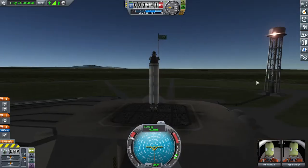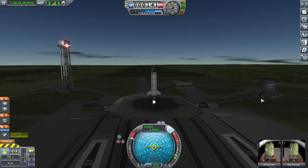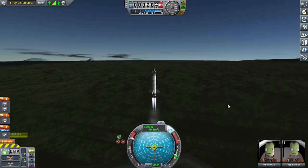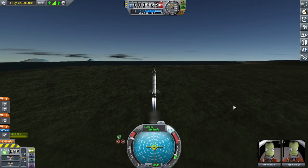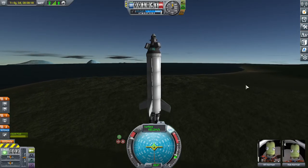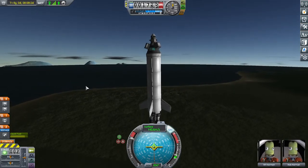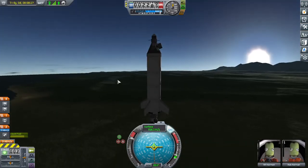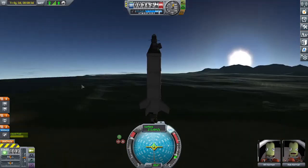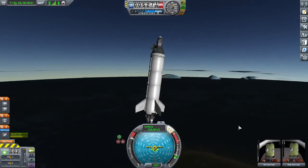It's sunset at the Kerbal Space Center and we are getting ready to launch. Three, two, one. This ship doesn't have enough delta-v to get into orbit, but all we're doing is a suborbital hop — we only have to get about a quarter of the way around the planet. That's why we're able to build this one so small. Once we get up a little ways, we'll start heeling over to the south.